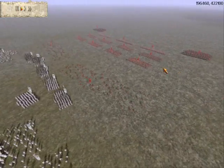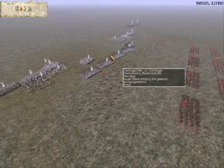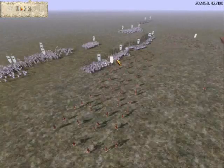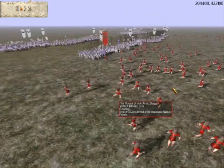Heir of Carthage has got about five Moini infantry, four Slingers, four Iberian infantry, four Libyan spearmen, and four Longshield cavalry.